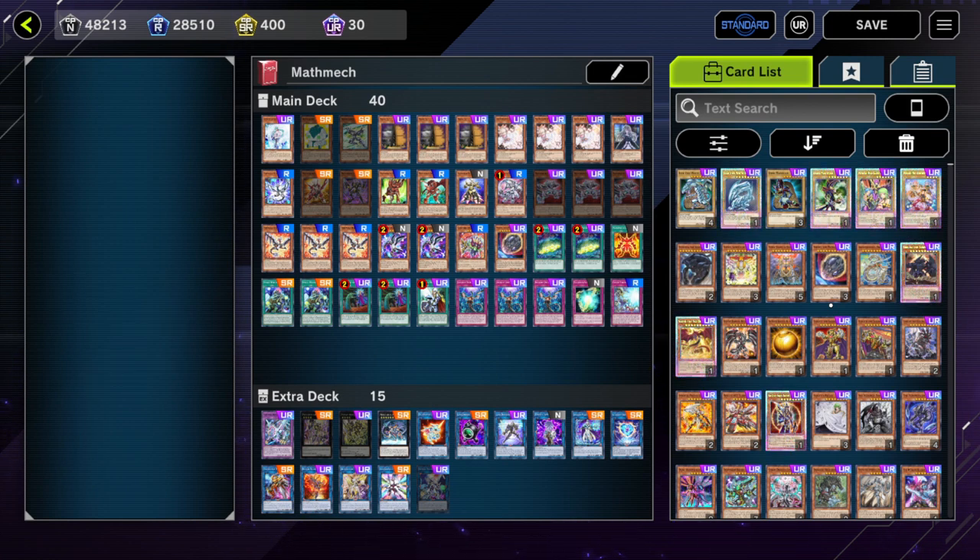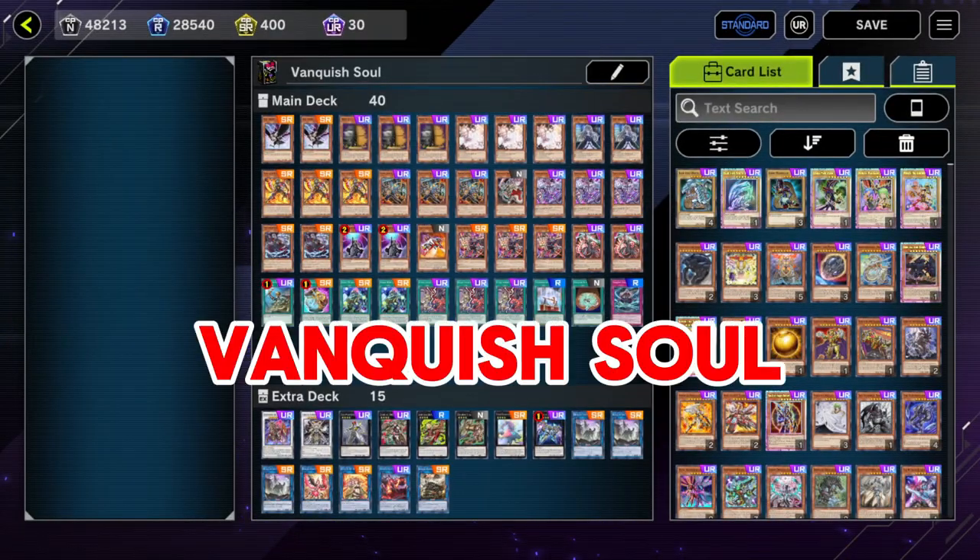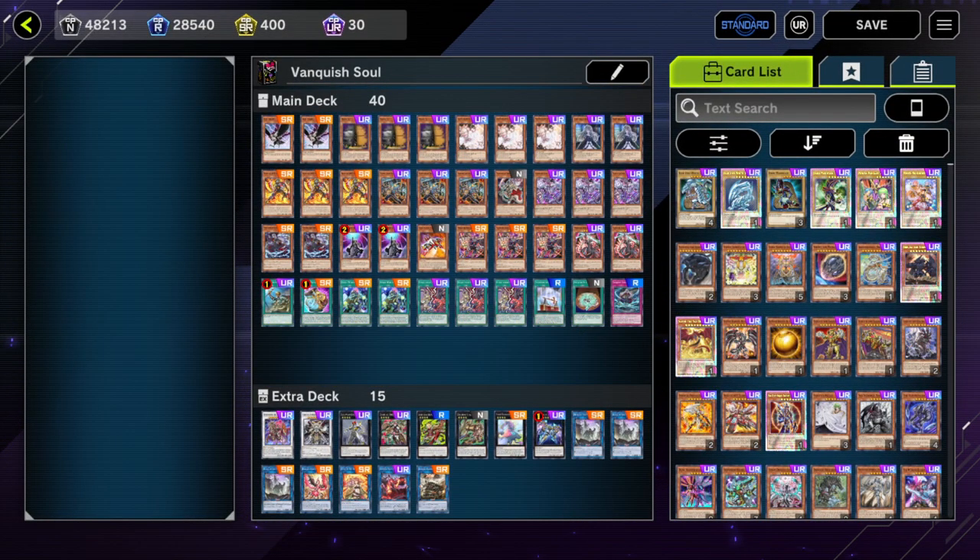Top 4: Vanquish Soul — one of my personal favorites. This deck can play around all the popular hand traps in the format by its engine alone, and its end board can be very simple but very powerful. However, if you don't have access to Raizen, this strategy suffers a lot since you can't continue to add more names to keep the flow going.